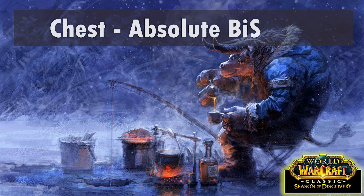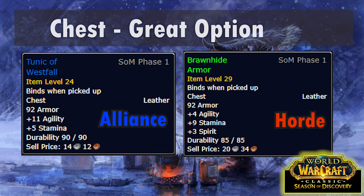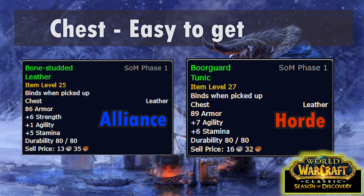For the chest slot there are two options that are pretty much exactly as good as each other. Blackened Defias Armor is a 15% drop off Van Cleef in Deadmines, and Clamweave Tunic drops from the new BFD raid. Other great options are the Tunic of Westfall for the Alliance, a reward from the Defias Brotherhood quest in Deadmines, and for the Horde Brawnhide Armor from the Wanted: Arnak Grimtotem quest in Thousand Needles. For an easy-to-get option, Alliance can get Bone Studded Leather from the Missing in Action quest in Redridge Mountains, and Horde can get Boar Guard Tunic from the King of the Foul Weald quest in Ashenvale.